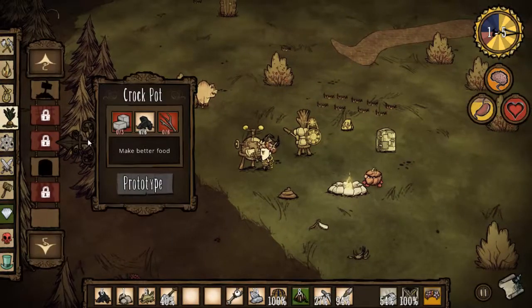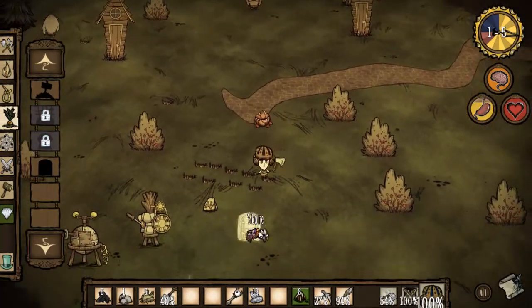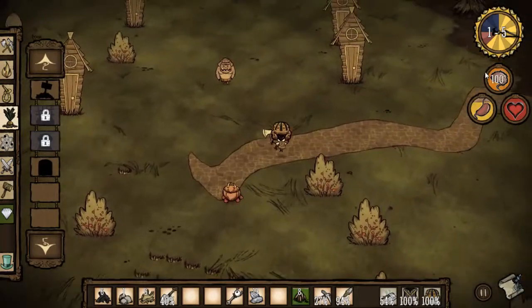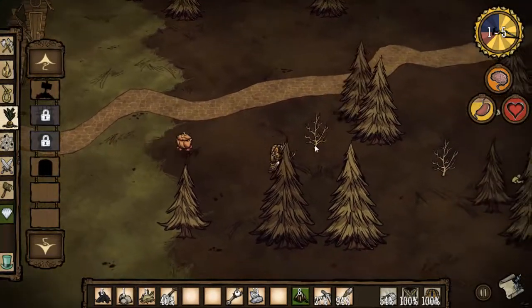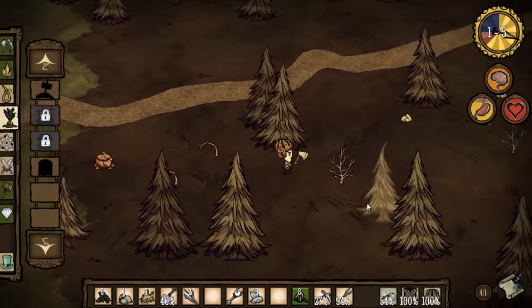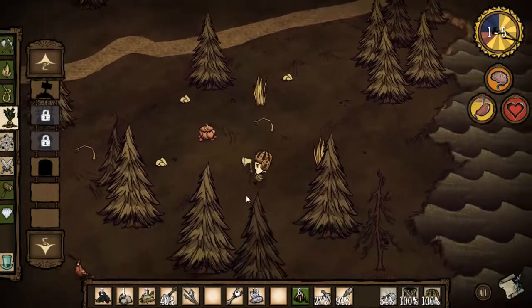So let's see — what do I need for this crockpot? I need six more twigs and three cut stones. So let's go collect those twigs. Let's put this in the fridge so it doesn't deteriorate as quickly. Let's go ahead and look for twigs. There are a bunch right here. I really do like this game, and what you can do with food is really cool. I'll go ahead and show you guys that pretty soon.